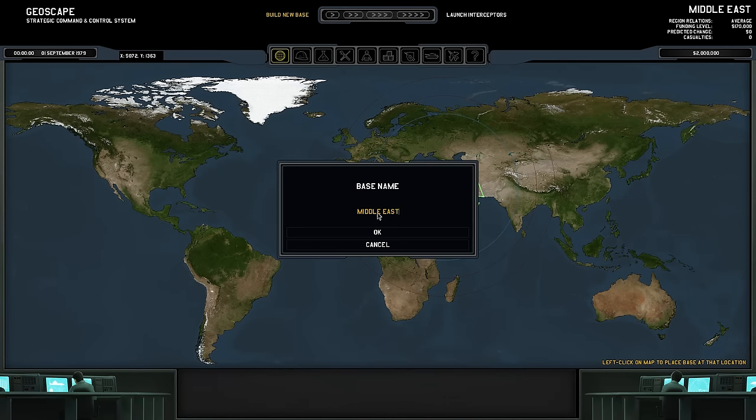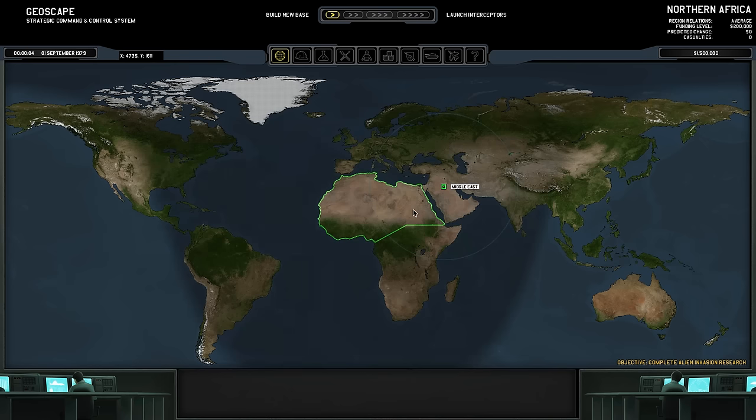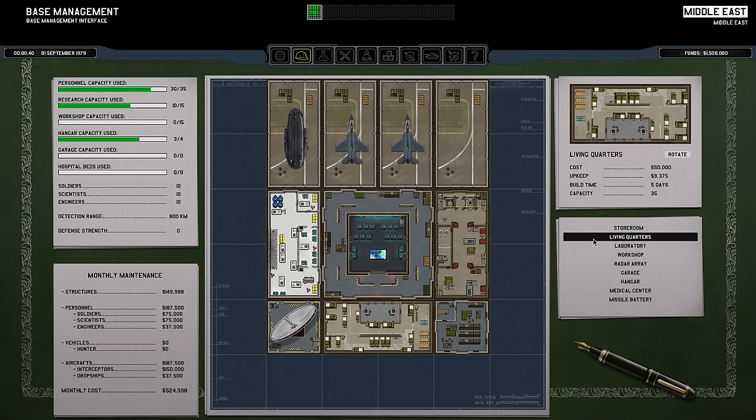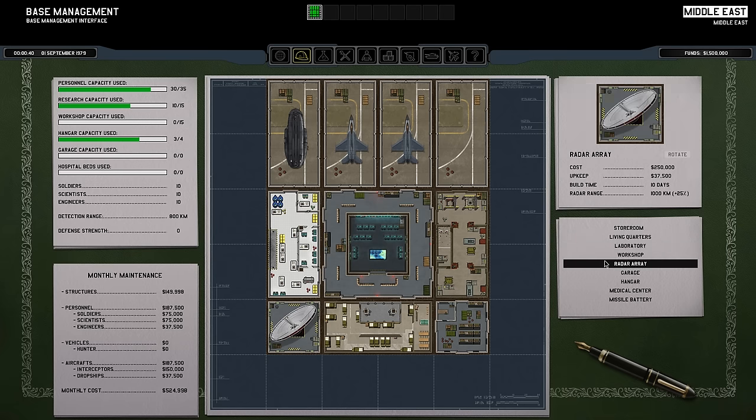So that's why I picked the Middle East. You get to rename your base — I'm just going to keep it at Middle East. Once you make your base on the Geoscape, that's what this little interface is called, go ahead and click on your base. The first thing you're presented with is the base management. As you see here, I have four hangars, a laboratory, workshop, storeroom, living quarters, and radar. This is the layout of your base and you can add more additions to fit your needs.